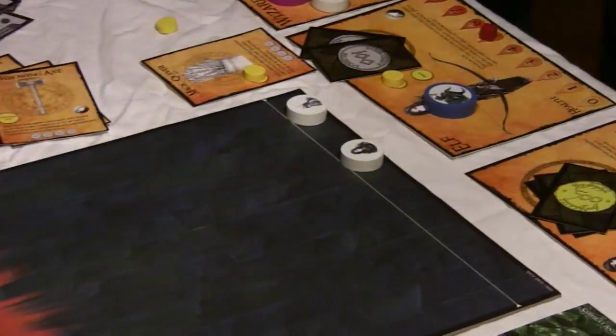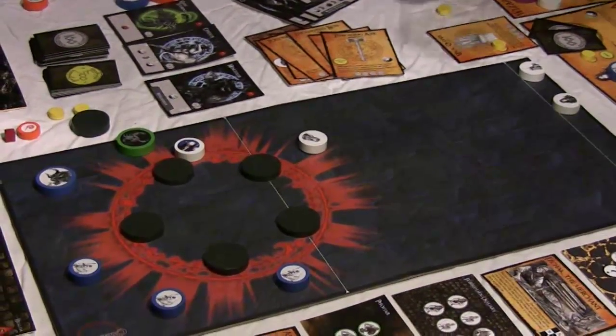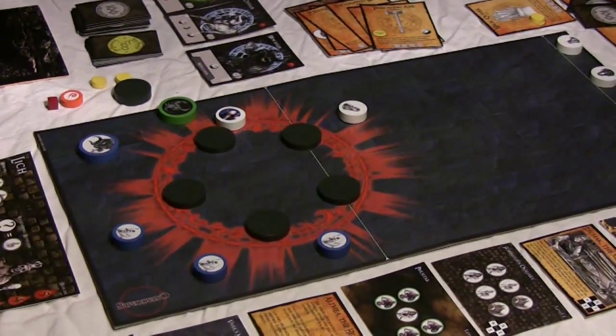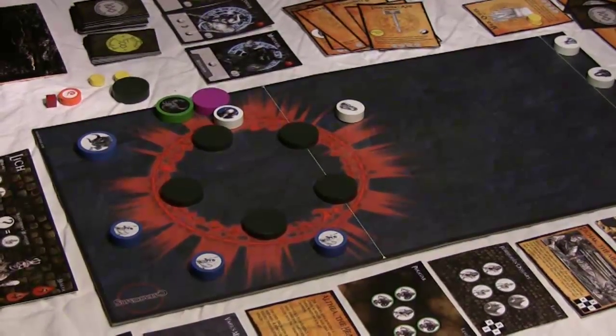The last hero I've got is the Wizard. I'm going to use a Shield spell to try and protect my Barbarian. I discard the Shield card and put the Shield token down right in there to try and protect him.